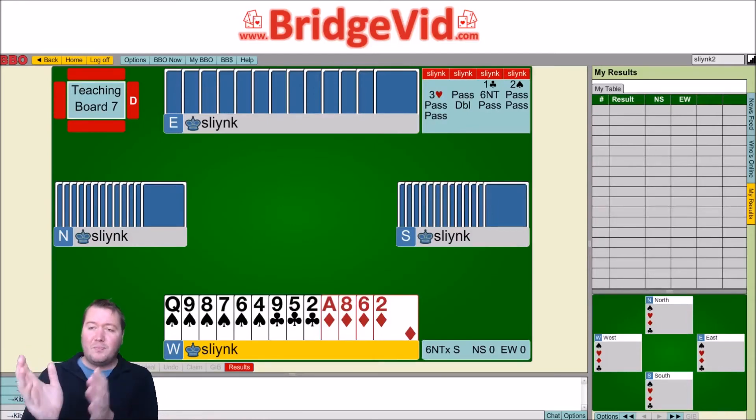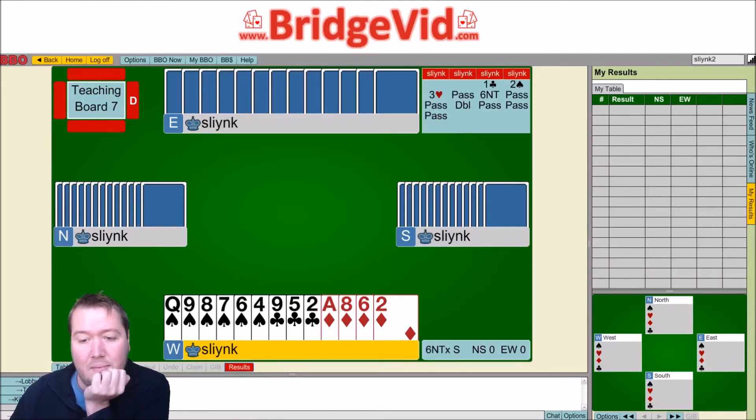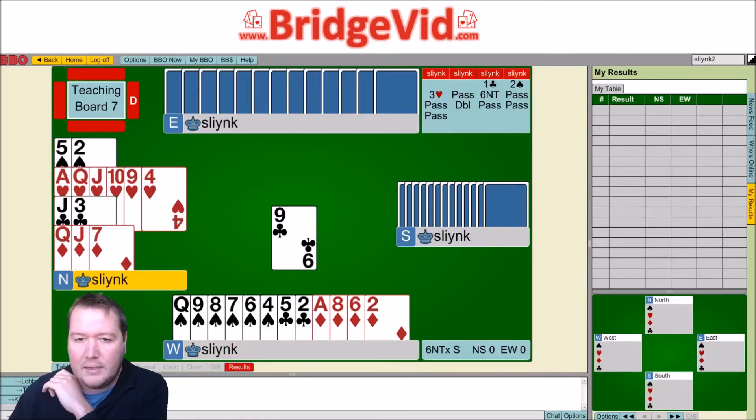The double is a really good tool saying partner, please lead an unusual suit, but here we can't do that. What you know on this hand is we've got the ace of diamonds — we have one trick, partner has hearts covered, the opponents aren't running hearts. So they've got all their club tricks; we might be able to score our queen of spades, or partner might get their heart card and then we get our ace of diamonds. For me, I would want to just lead something passive — sit back and wait for either two diamond tricks, a diamond and a heart, or a spade and a heart. So I would lead a club on this auction. A passive club is a good idea; my second choice would actually be leading a diamond.